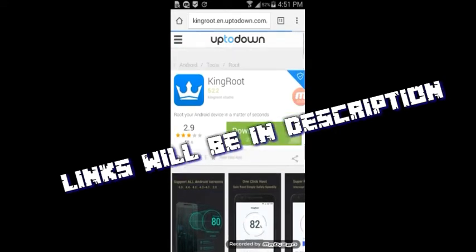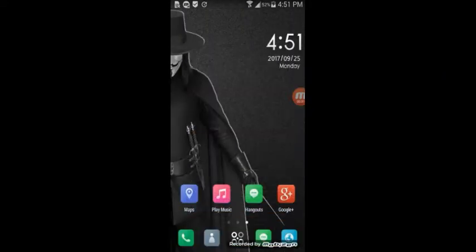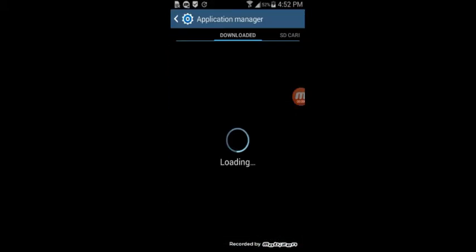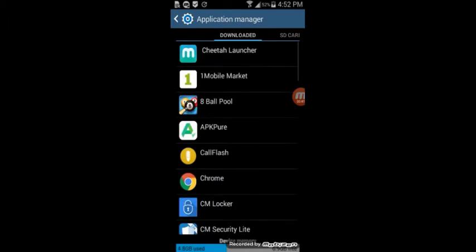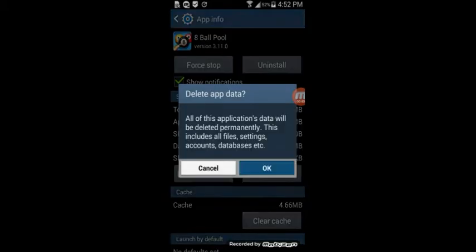So if you want to do this hack you have to root your device. You need Kingo Root — go and download it, I'll try to leave the link in the description for you guys. Also make sure to go and clear the data of 8 Ball Pool.